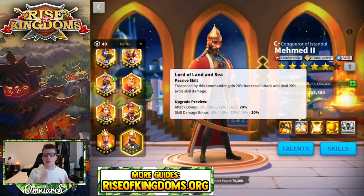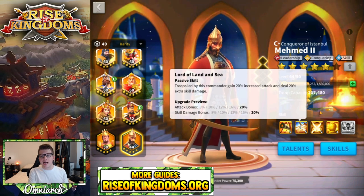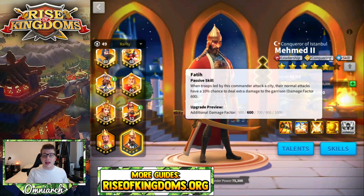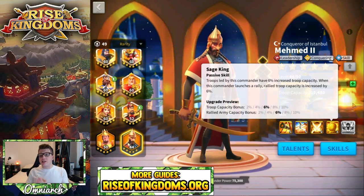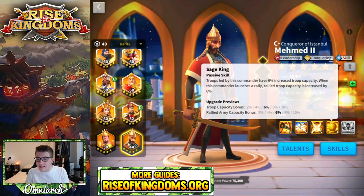His second skill is called Lord of Land and Sea and gives a 20% attack bonus and a 20% skill damage bonus. The attack bonus applies to any troop type, so no matter who is in Mehmed's army they're getting 20% extra attack. His third skill is called Faith — when attacking a city, his normal attacks have a 10% chance to deal an additional 1000 damage factor to the city garrison. His fourth skill, Sage King, gives troops a 10% increased troop capacity, and when Mehmed is launching a rally, the rallied army capacity is also increased by 10%.